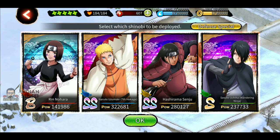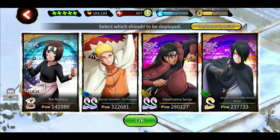For the final room, I'm using Rin, Narukage, Hashirama, and Warning Ciska. Previously I was using Itachi with the crows — so if you don't have the new kit, use Itachi here. This team combination works really great for me.